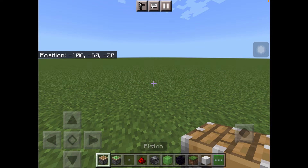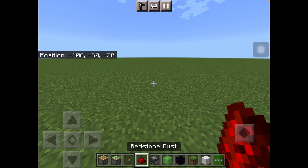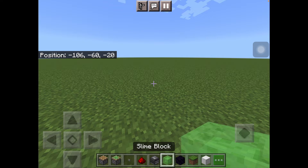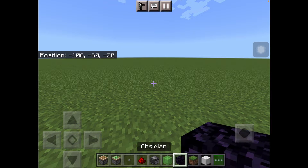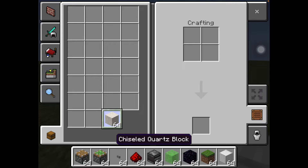To make the elevator you will need a piston, a sticky piston, a stone button, redstone dust, an observer, a slime block, obsidian, a grass block, a block of iron, and any block of your choice.